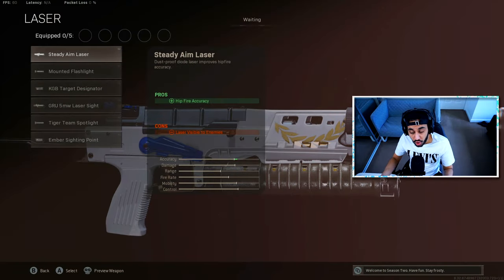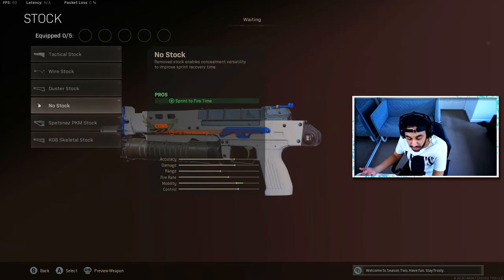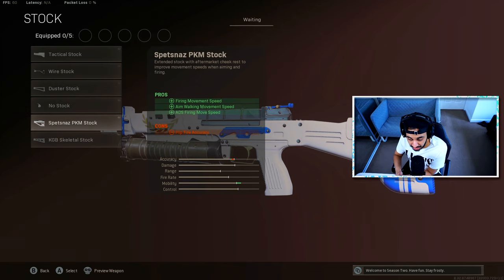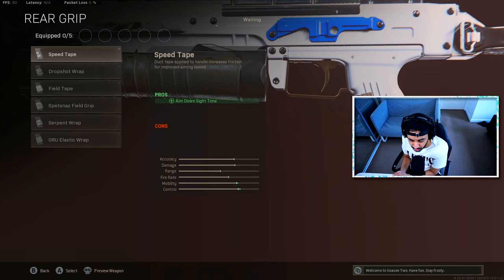The laser attachments are not currently visible for Cold War weapons, so even if you're using the 5-milliwatt laser on your Bullfrog, it won't be visible to enemies. For the stock attachments, the last three are generally the best — the skeletal stock gives you the same sprint-to-fire time as no stock, but no stock doesn't hurt hipfire accuracy as much. The PKM stock is the best for firing movement speed. The rear grips in Warzone for every gun don't actually do much — they tend to help a bit with vertical recoil, but not as much as dedicated recoil attachments.